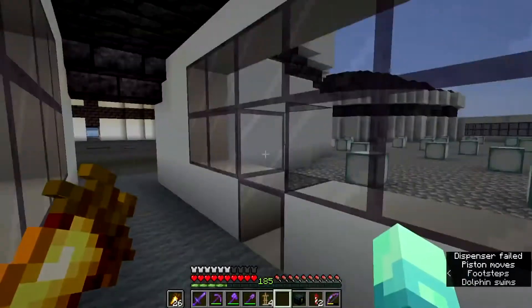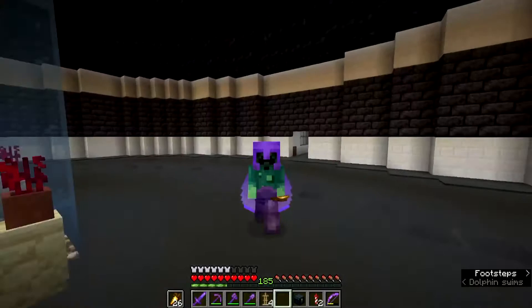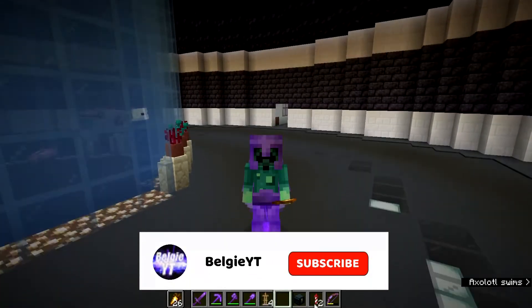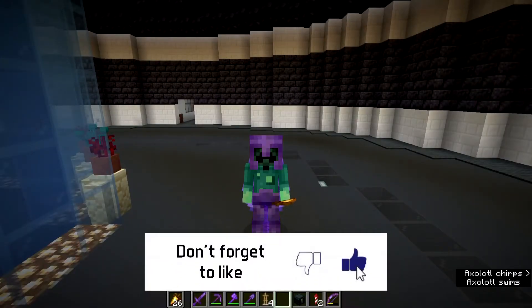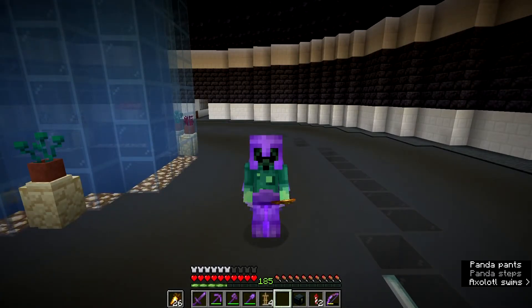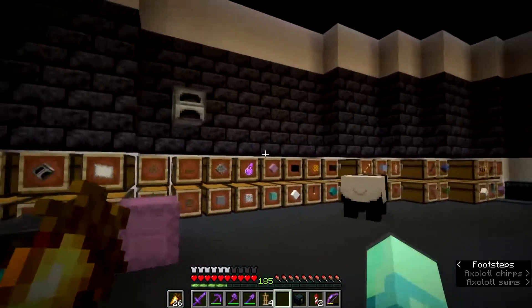One thing added to survival mode is the ability for drowns to drop copper ingots. So it is now possible to kind of farm copper ingots, but at the same time not really, because there's like a 0.05 percent chance of a drown dropping a copper ingot — a very, very low chance. With looting there is a 0.01 percent multiplier on top of that.